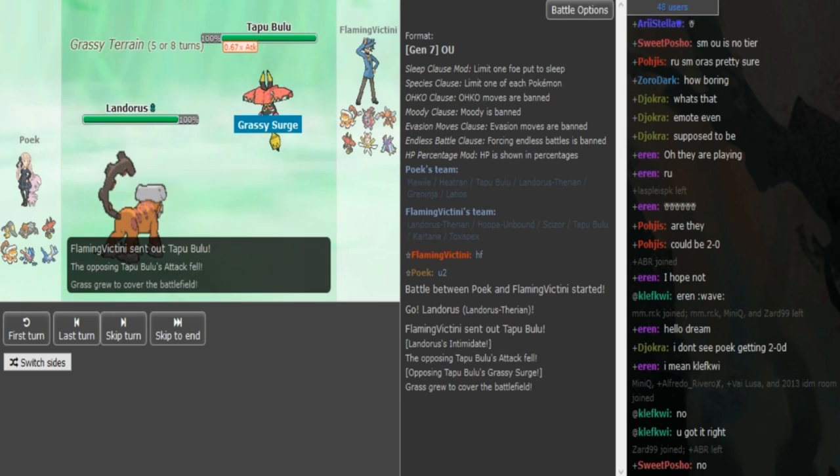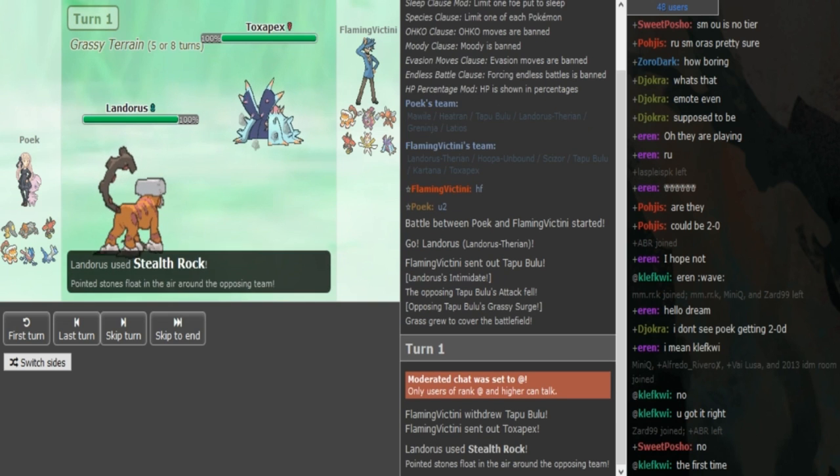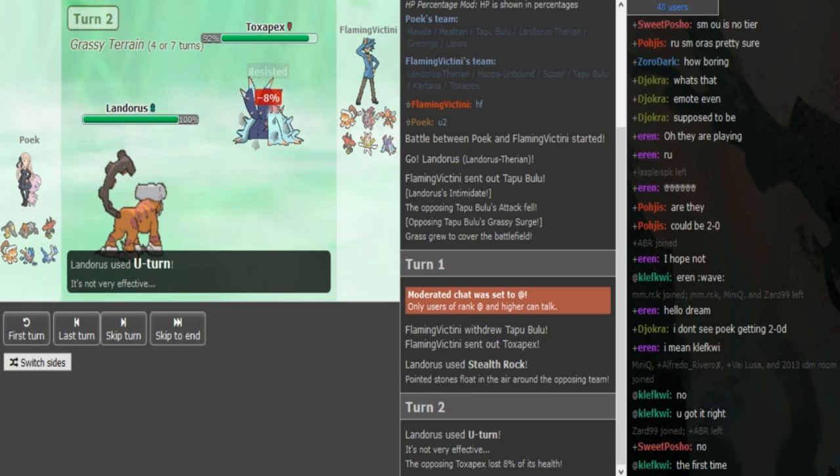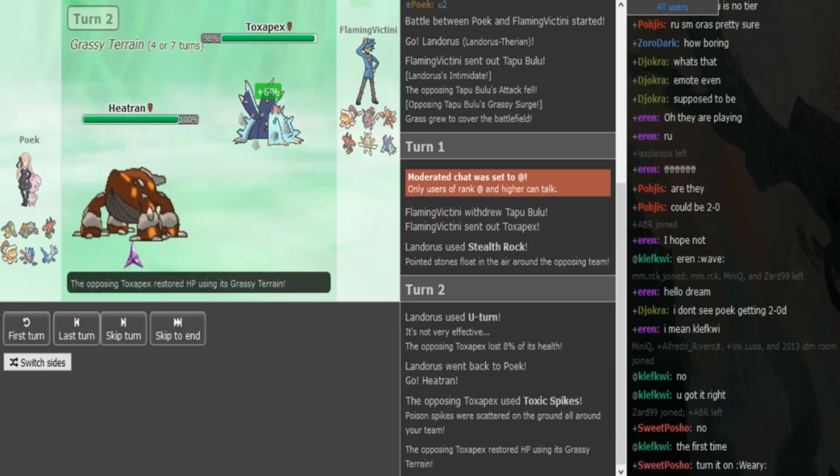Poik is using a team that my man BTB made. This is a defensive Lando — he's just gonna get his rocks up here. Pex eats off with Grassy Terrain, so Poik is just gonna U-turn out into his Heatran. His Heatran is actually the Magma Storm Z-Bloom Doom. Z-Bloom Doom in Grassy Terrain is pretty cool.